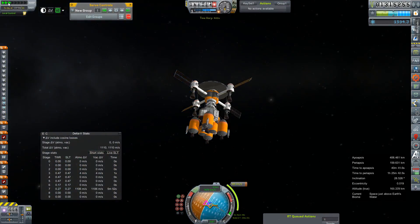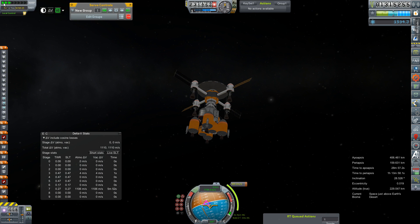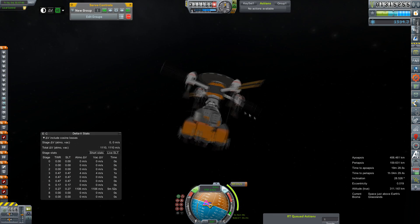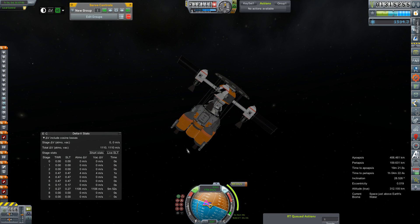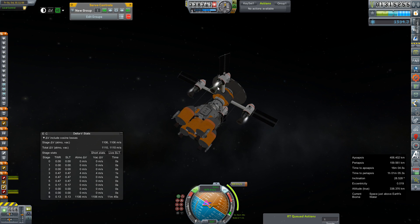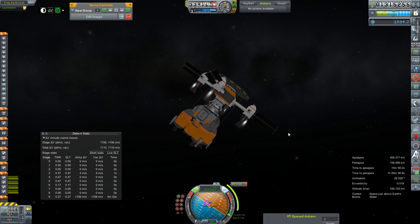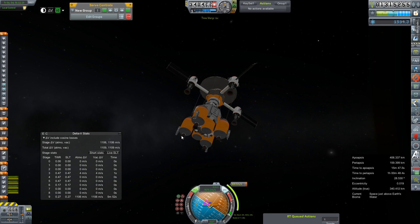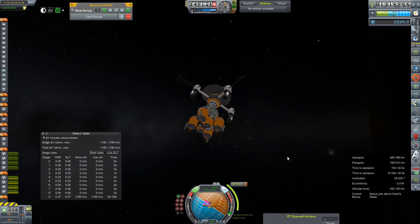We'll just have a bunch of sped-up stuff of me going through some of my testing procedures. The main ones were checking for translatability on the RCS system, seeing if it was balanced - and it seemed to be well enough balanced. Checking for electrical charge, making sure that we could maintain battery life even at night - that seemed to be working out pretty well, our rate of draw is not all that bad. And here's the part where I figure out that these AJ-10s will never light. The decision was made to just de-orbit the thing - there's no point in leaving it up here. It's not going anywhere, and it needs a desperate redesign.